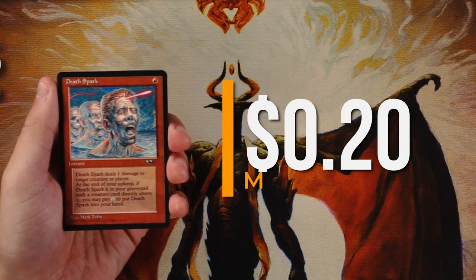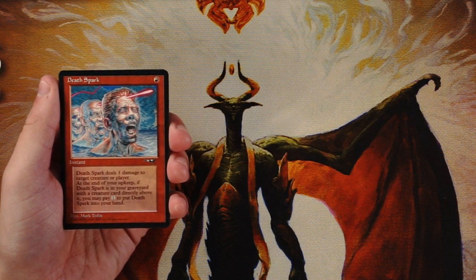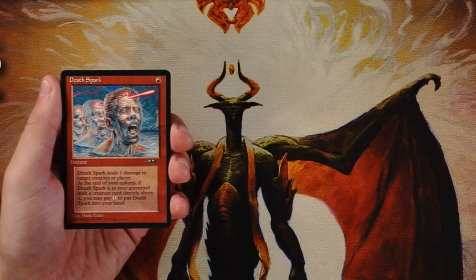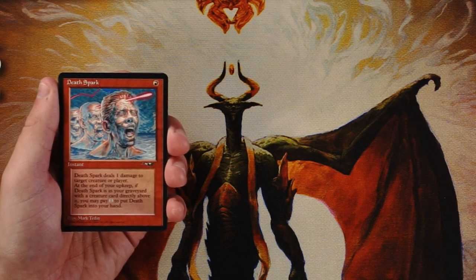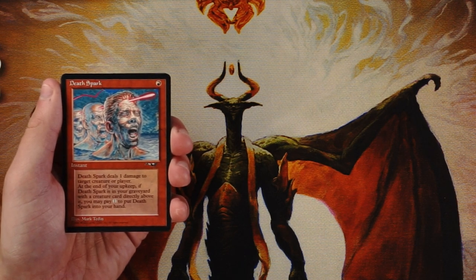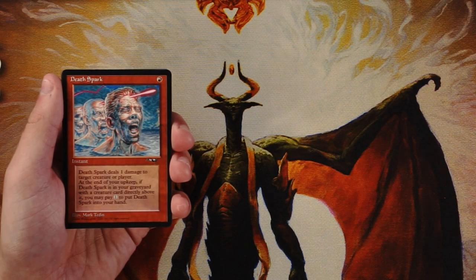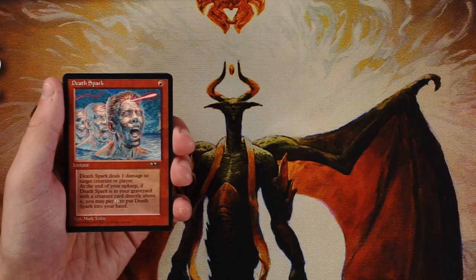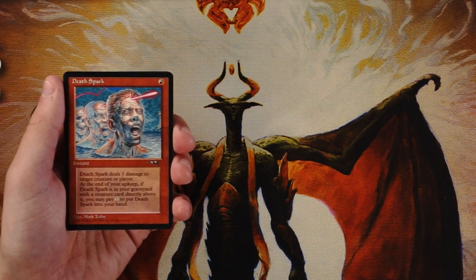Our first card is Death Spark — an instant for one red that deals one damage to target creature or player. At the end of your upkeep, if Death Spark is in your graveyard with a creature card directly above it, you can pay one mana of any color to return it to your hand. It's only one damage for one mana, but repeatedly dealing damage was likely pretty good in this era since creatures weren't very powerful. I think it's a decent start — not amazing, but perfectly fine.